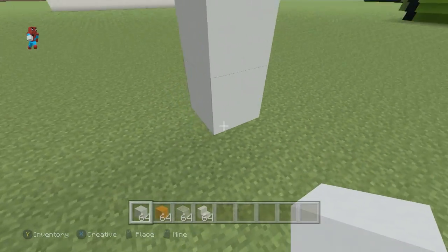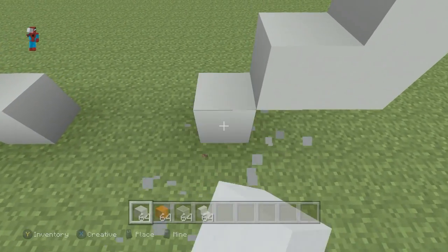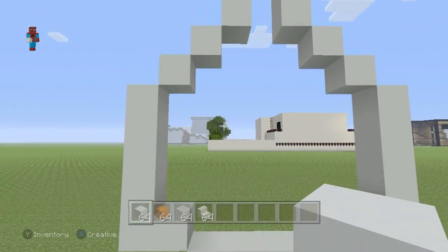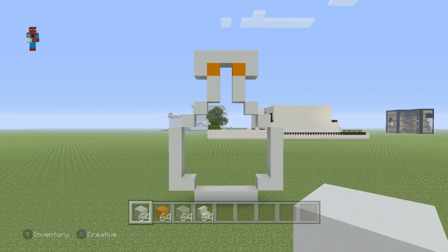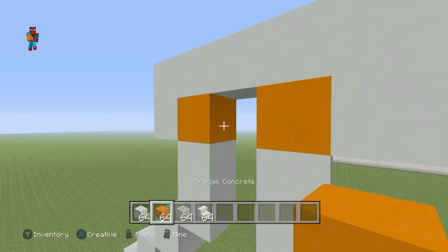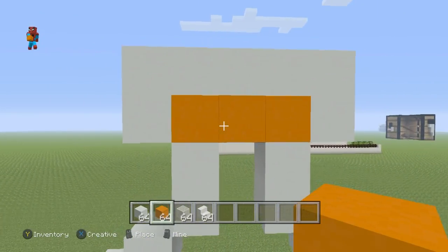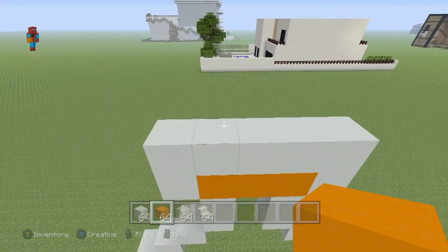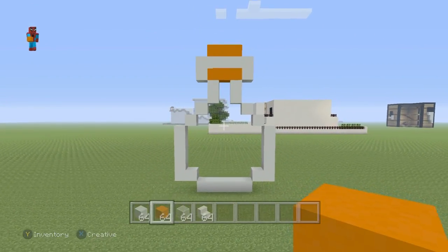And then go to the left of that by one. Do a bottom left diagonal, and connect back to where you first started. The shape that we're looking for should look like this. But we want to take the two orange concretes and join them together in the middle. We also want a similar row of orange, just with one row of separation, just up above where we have that original row.